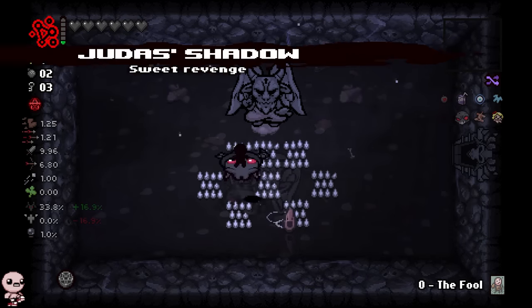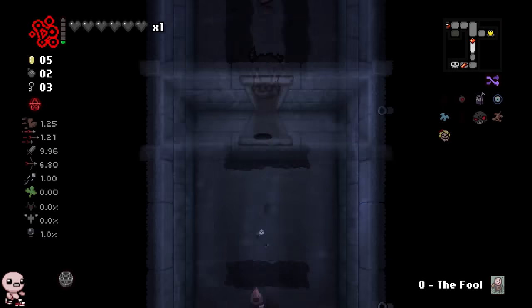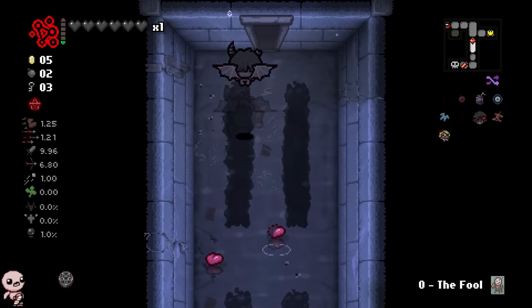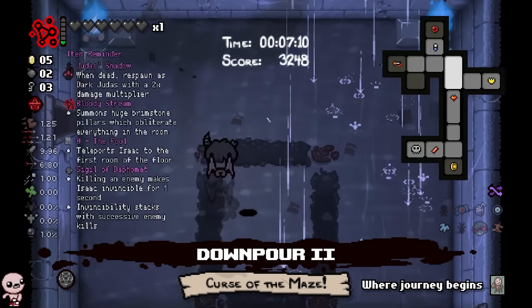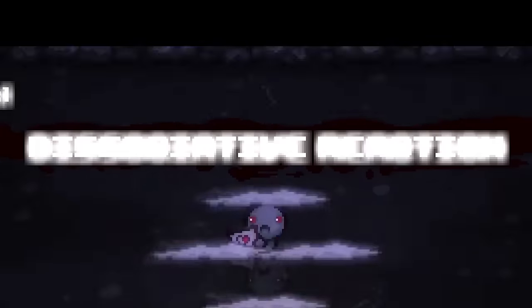I don't even know why I'm doing diagonals — I have flight. Judas's Shadow is good to have just in case, you know — we don't have to be Azazel here. Bloody Stream does its thing. Even if I don't naturally have a Brimstone, maybe endgame I'll end up dying. I'm just giving ourselves that extra damage multiplier. Let's take the pill because it's fun.